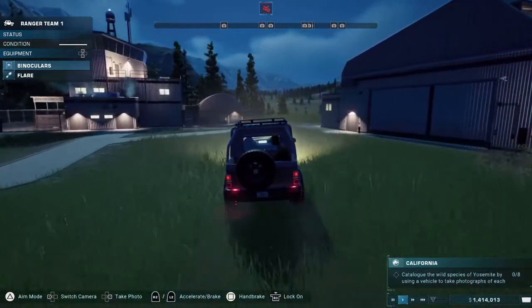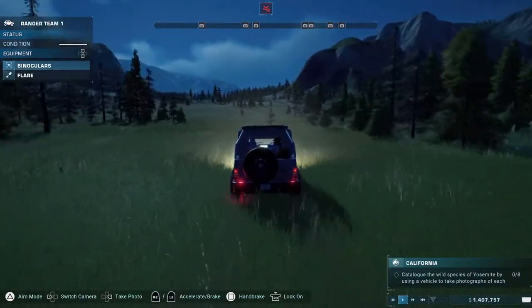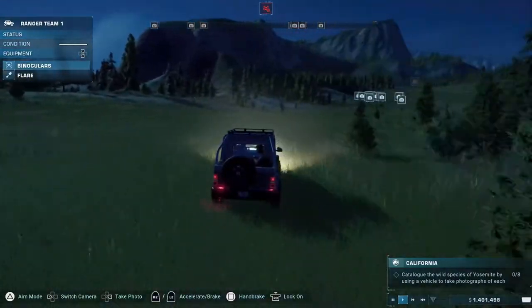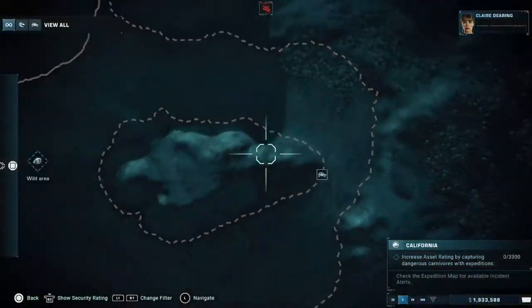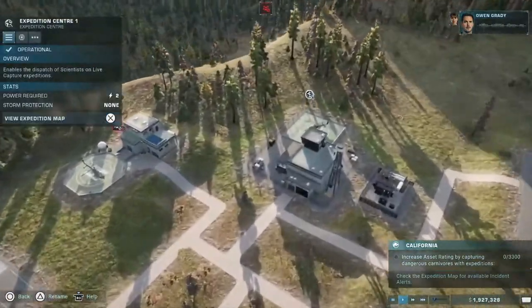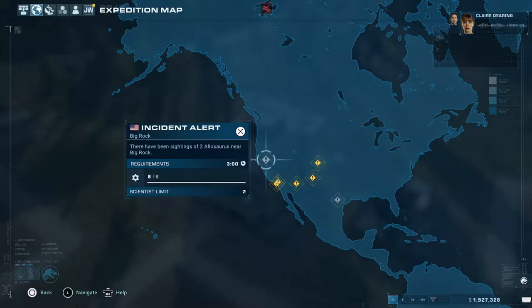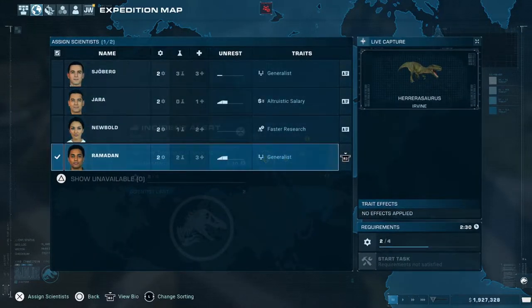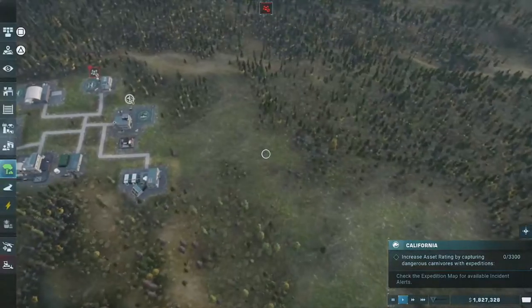We've got to take photos of eight different species of dinosaurs, so we're going to do that now. We need to increase asset rating by capturing dangerous carnivores with expeditions. We've got two allosaurus and albertosaurus, so let's quickly put them in an enclosure.